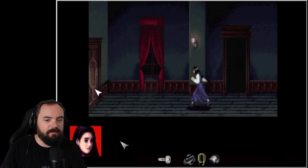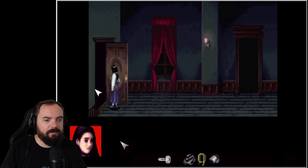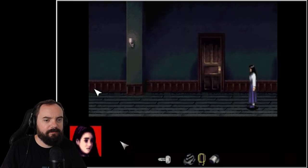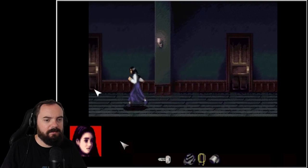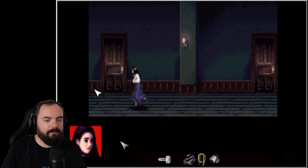So I think we still have a key we haven't used, but I'm not 100% sure. So let's go to the other room with the stairs.